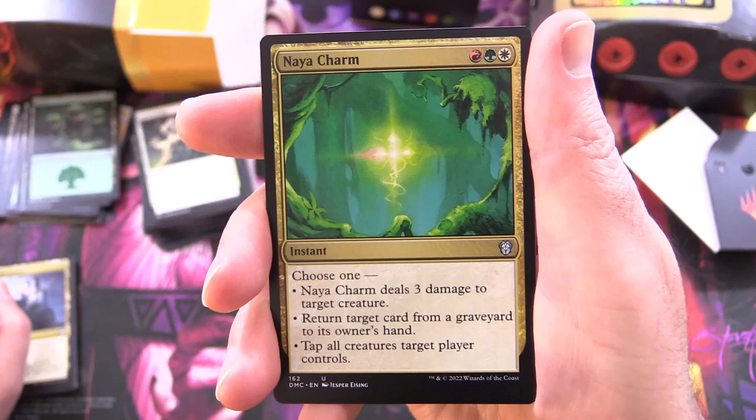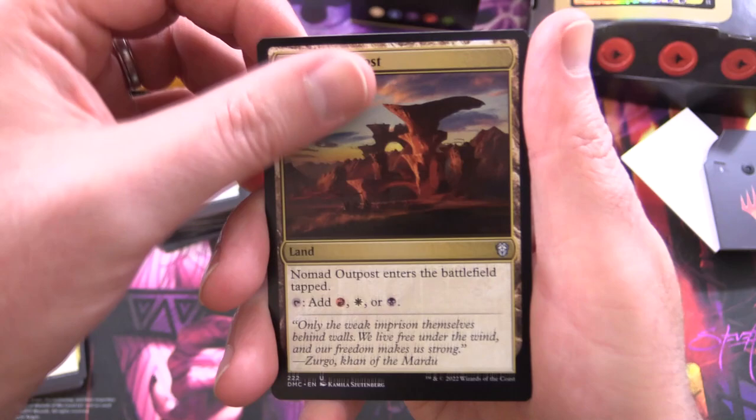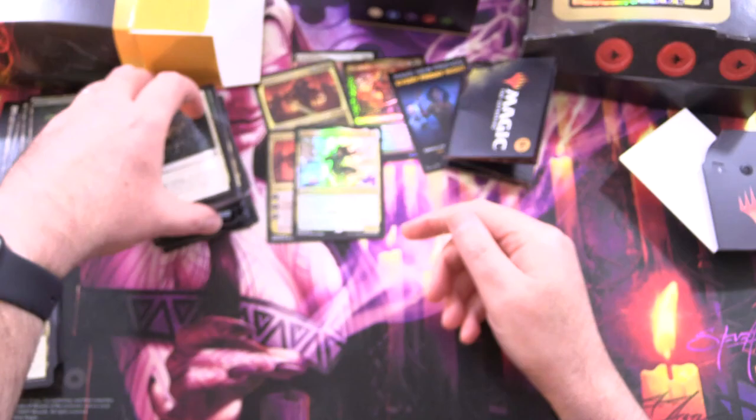Naya Charm: instant for three, choose one — deals three damage to target creature, return target card from a graveyard to its owner's hand, or tap all creatures target player controls. Nomad Outpost: enters tapped, taps for red, white, or black. And Opulent Palace: enters tapped, taps for black, green, or blue. So a ton of lands there.